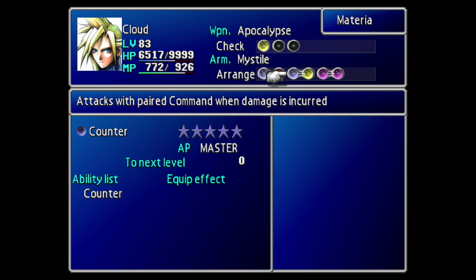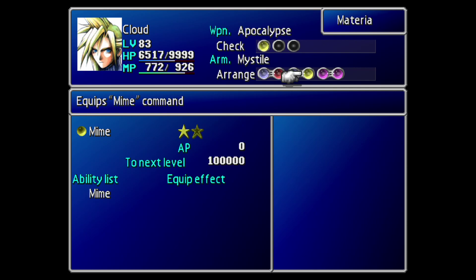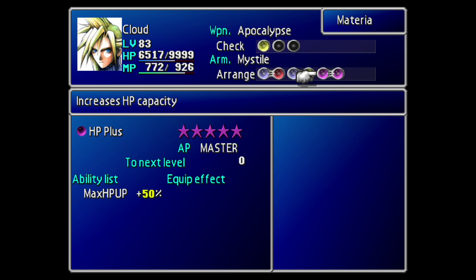Next up, you will need the Counter materia, found in the Northern Crater, the final dungeon of the game. You need to level this up to level 5, but it doesn't take that long — especially if you're killing the Movers and Magic Pot enemies in the Northern Crater, since they give tons of AP and Counter requires very little AP. The reason you want Counter at level 5 is because every time it levels, it has an increased chance by 20% of activating, so at 5 stars it will activate every single time. You want to pair Counter with the Mime materia — that does not need to be leveled up. I'd recommend an HP Plus to get your health to maximum. Magic Plus is completely optional but will speed through the battle faster since Knights of the Round will do more damage. If you don't want to use Magic Plus, you can swap it out for the Underwater Materia, which removes the 20-minute timer that exists by default in the battle against Emerald Weapon. With Magic Plus equipped, I find you don't actually need to worry about that timer.